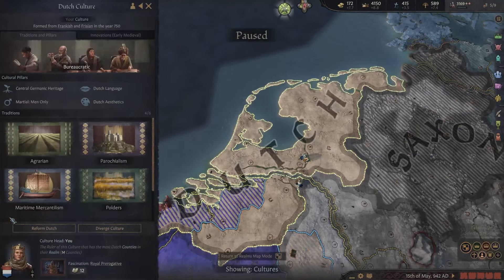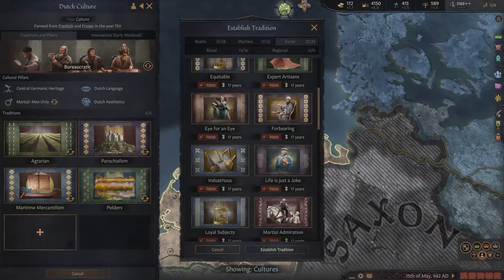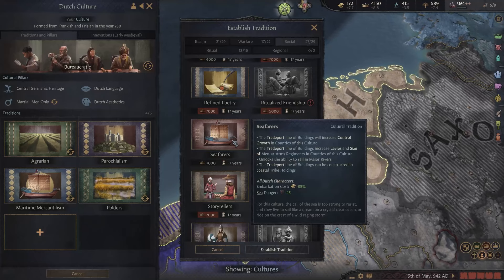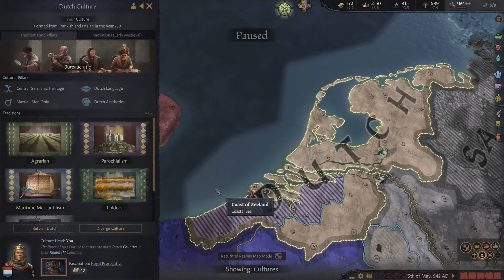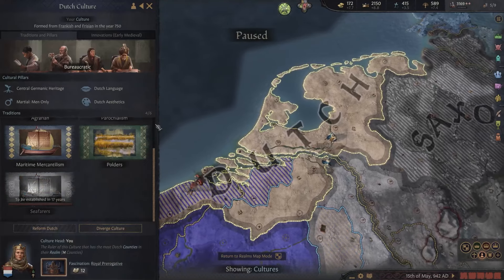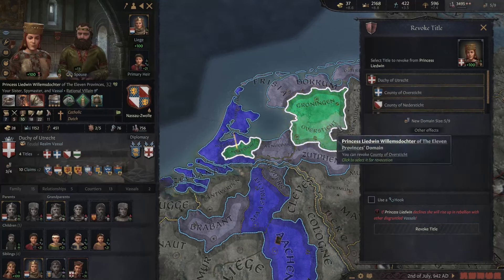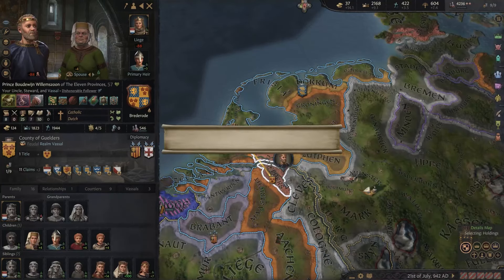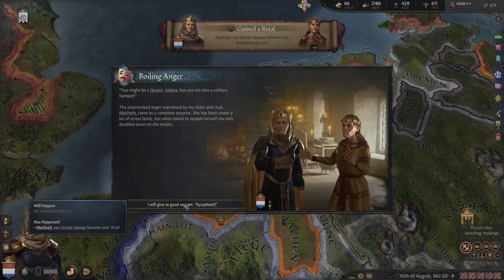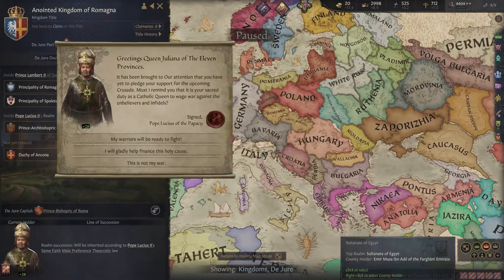We now have enough prestige to reform the Dutch culture. I want to get the Seafarers tradition, which gives a lot of bonuses to trade ports — really nice — and allows us to upgrade our armies if we have level four trade ports. That's also realistic and kind of a Dutch thing. Can I revoke more people's titles? I actually can. Let's revoke all our titles — that gives us way more income. Now we're making double the money. The crusade for the Kingdom of Romagna — that's in Italy.